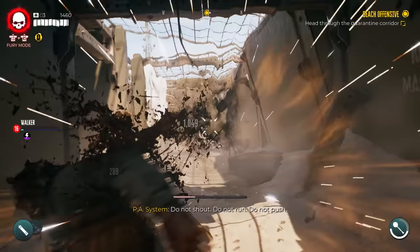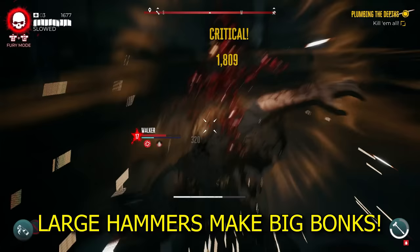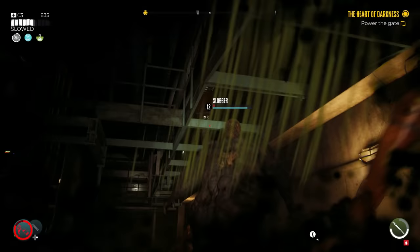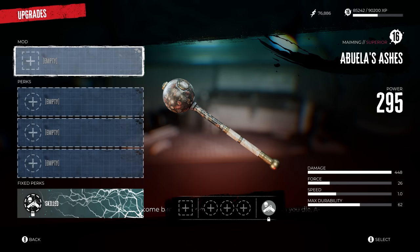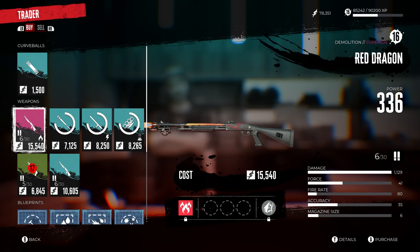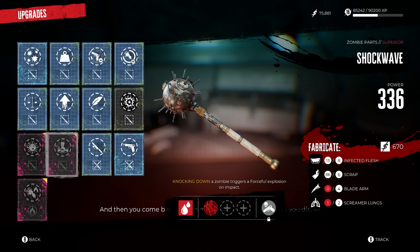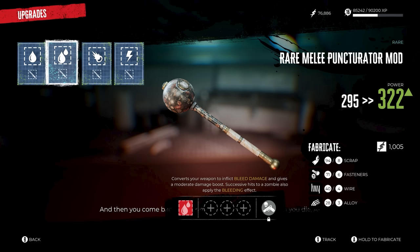A runner-up weapon is the large hammers. They do a ton of damage but since you don't acquire them mostly until mid to late game, they've been left out. Now let's get into how to turn these average weapons into god-tier weapons with the proper mods. Some mods can enhance your damage up to 150%, and using the right mods is incredibly important in Dead Island 2. You can only mod weapons with mods you have unlocked, so constantly check new vendors to buy their mods and take your time exploring all areas. Currently, the best mod overall for melee weapons is the bleed damage mod, also called the rare melee punctuator mod.